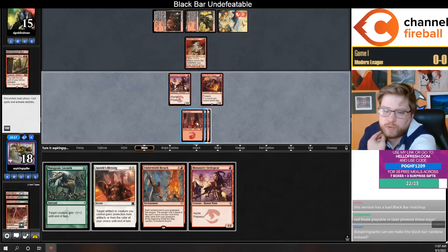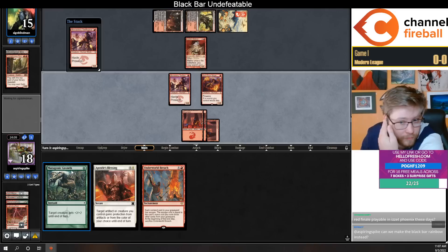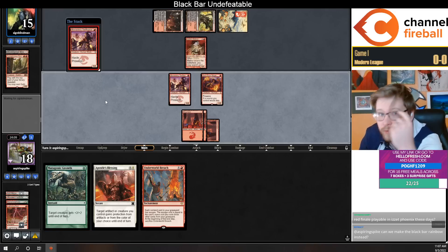How good does it just go: swift spear, mutagenic growth, breach, mutagenic growth? That's three prowess triggers — each of these base four power, they have to chump block. I think that's probably good enough.